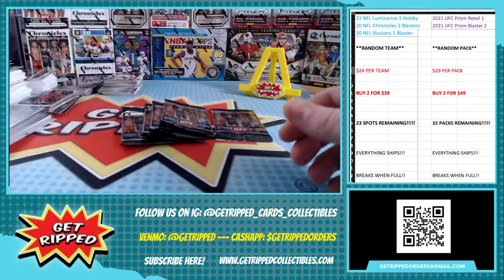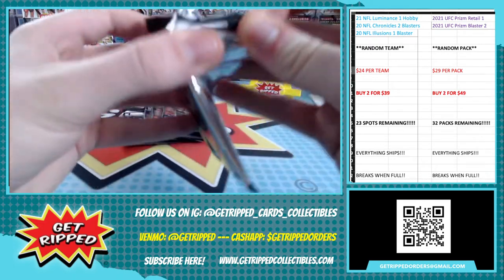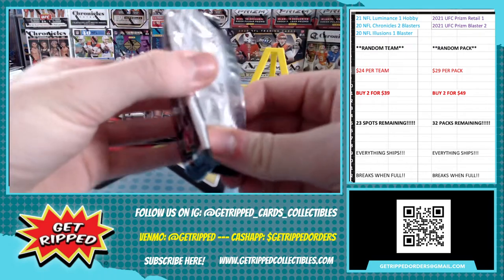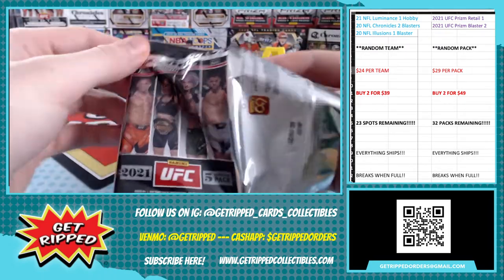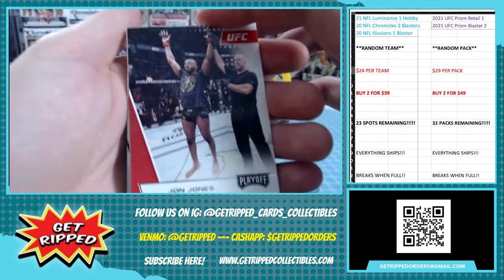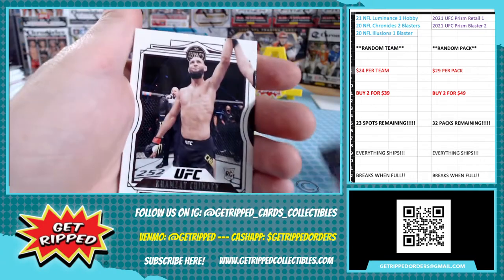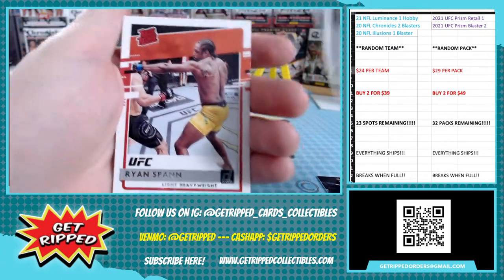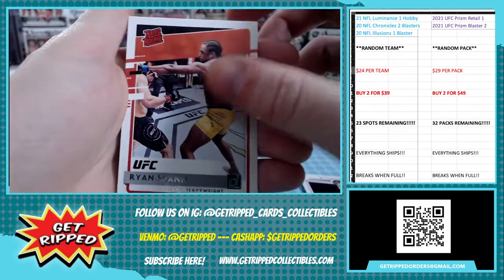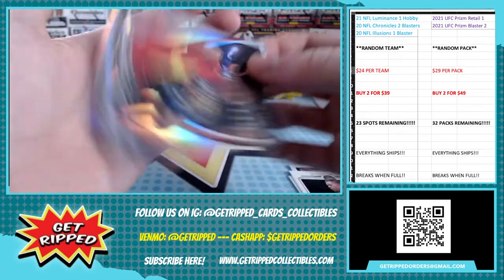Chronicles Illusions. Some cool cards again already. It would be cool if UFC did patch cards like the NFL — like little blood splatter... just straight DNA. John Jones. Ryan Span rated rookie. Nate Diaz Legacy.